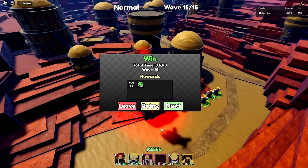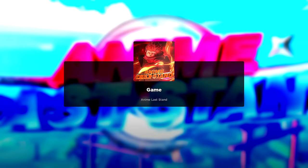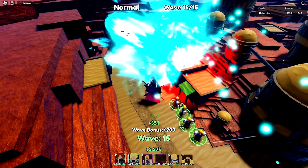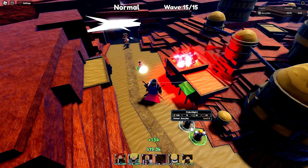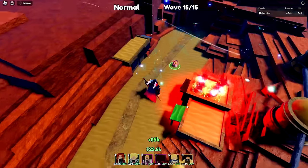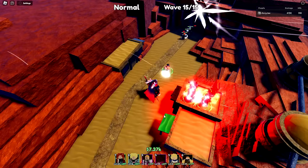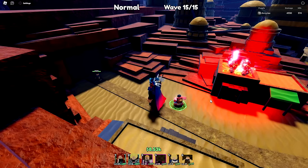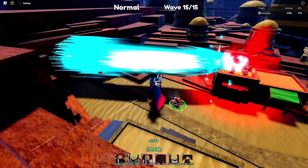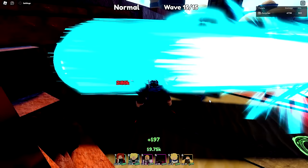We are just speed-running these rounds; our unit is making it so easy. It's now round 15 so I can sell the money units for an extra 20,000 and max out all my units. This unit is just overpowered — so glad that was in the codes. There are flying units now but they don't stand a chance. Round over — we made 300 so far.